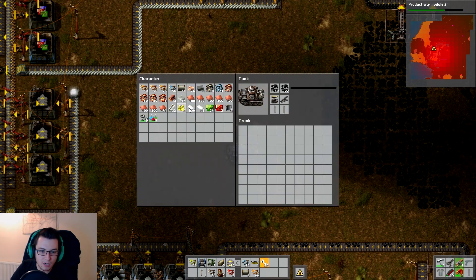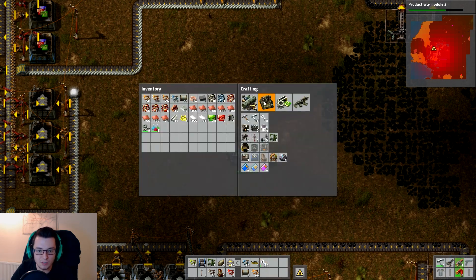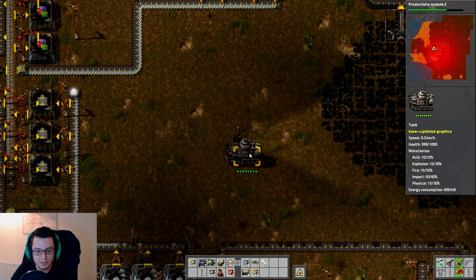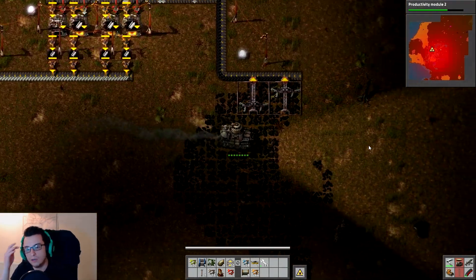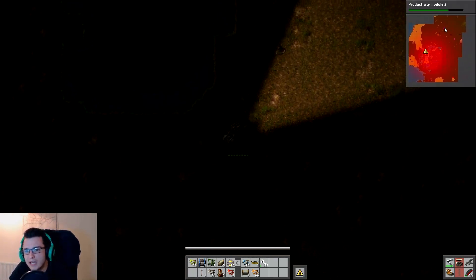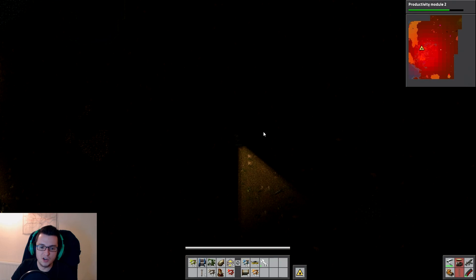Let's put a load of this coal in, and of course the armor-piercing rounds — not that we've really used them that much. In fact, what we can do is start producing these armor-piercing rounds whilst we're in the tank — because why not? We'll queue some of those up and let's get in. There's a nest down to the south here — so let's do it.